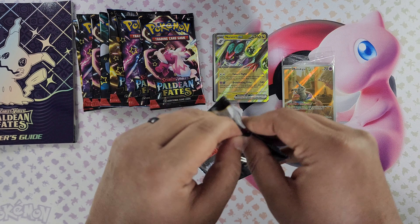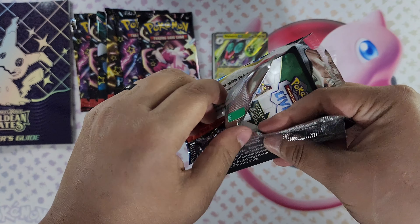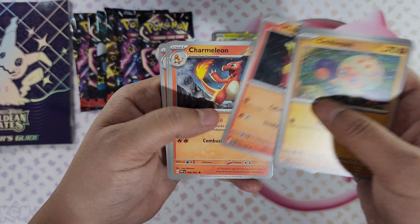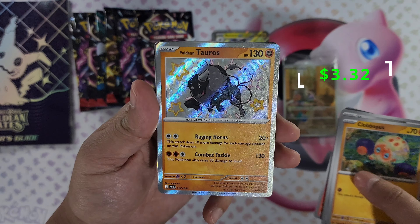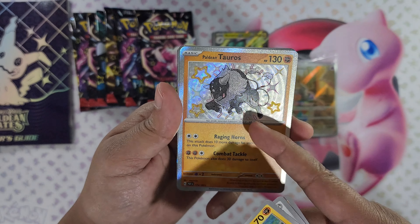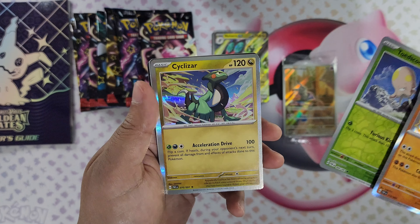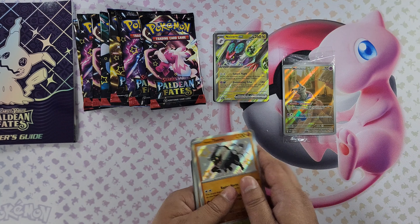Next pack. We got Clobbopus, Barroom, Manky — oh, that's super cool, I like Manky. Magmar, Charmeleon, Quaxly, Camerupt. And Tauros Shiny — our first Shiny hit! That's super cool. This is Paldean Tauros. You can tell with the stars, and it is a Shiny Rare, resembled by the one star. I think the Ultra Rares have two stars. Toadscool reverse foil and Cyclizar foil. Hey, I'm happy — Tauros is another one of my favorite Pokemon.